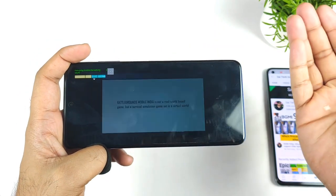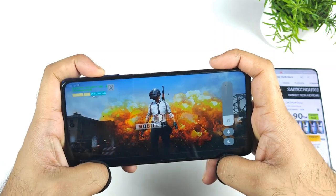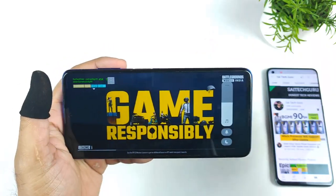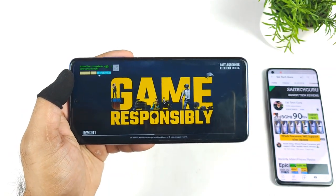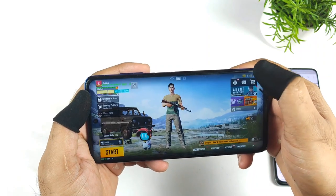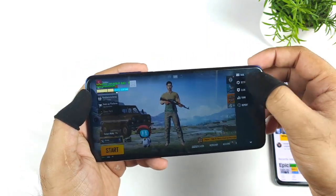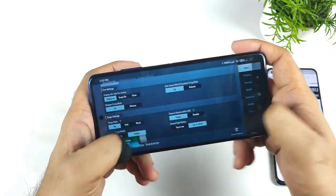If not, we need to use the config file and GFX file to play at 90 FPS unfortunately in the POCO X3 Pro device. I will try to upload a video on 90 FPS very soon using the config file. So make sure to stay tuned for those videos. Right now let me show you the settings — what I am using and what is the default, without any kind of config.